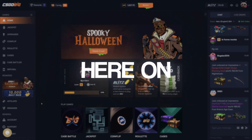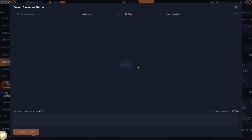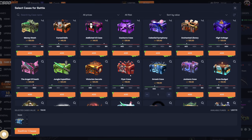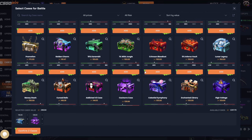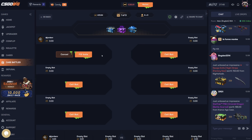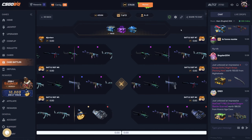We are back here on CSGO Big. I just woke up, ran to my office and started recording because I don't have a lot of time this morning. We're gonna hop right into this — I'm gonna start this battle off with the Smack case, then maybe do the Chuchero case, and then end it off with a Luminous 429. After this I'm probably gonna do some random cases, see what it gives me, hopefully some good ones.